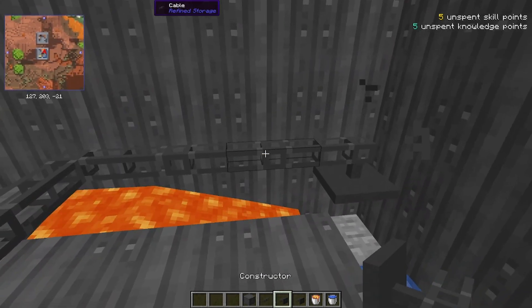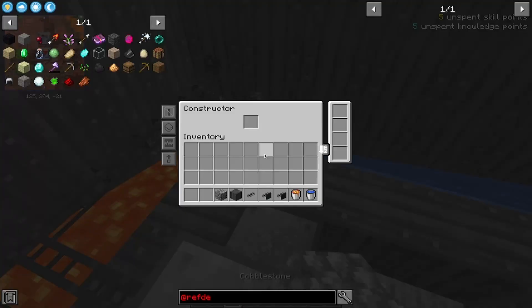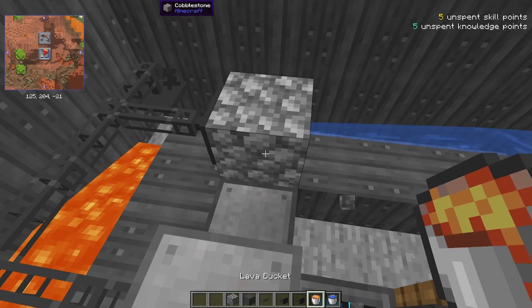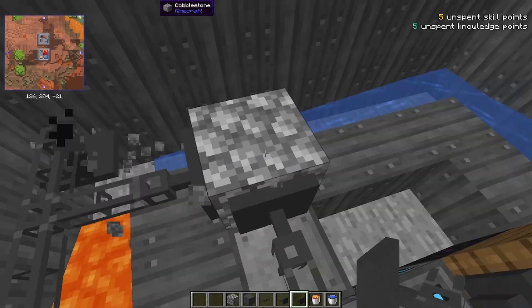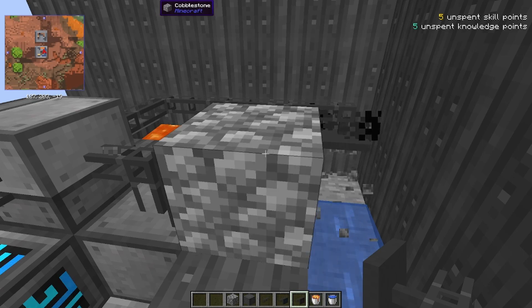And then we have constructors — assign a block to this, say cobblestone, and then it'll start placing that block there. Of course if you want the system to automate this, you can place a constructor and a destructor together. This will be infinitely placing down and breaking the block.